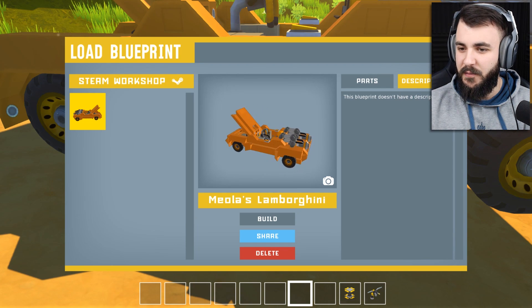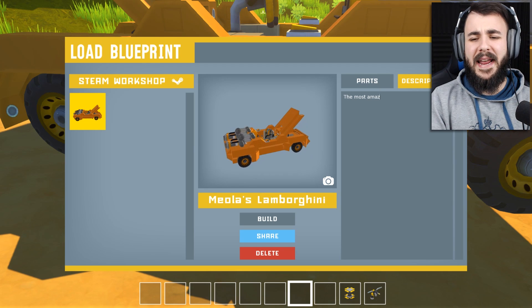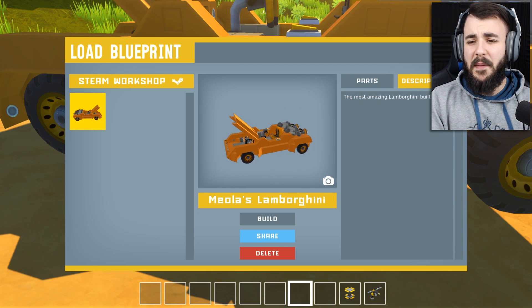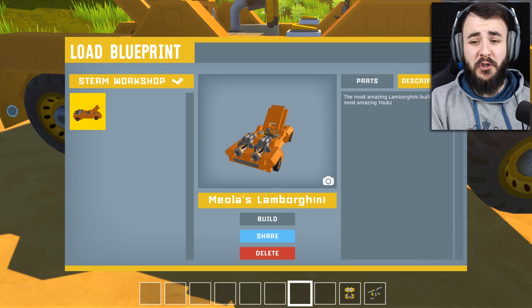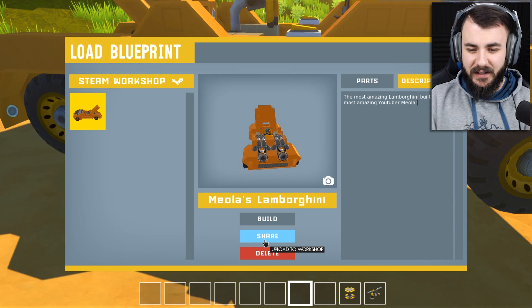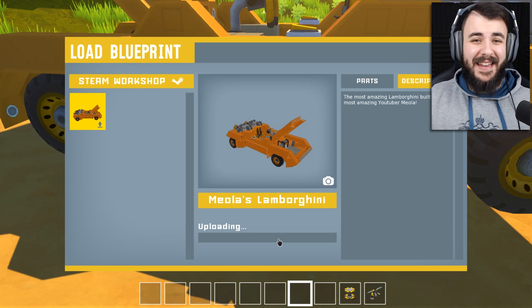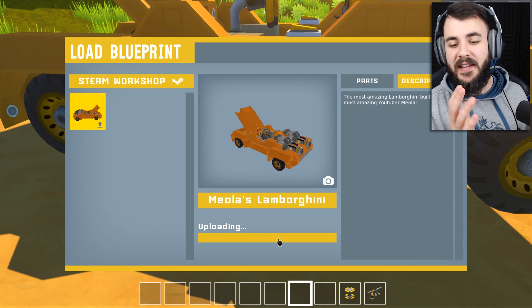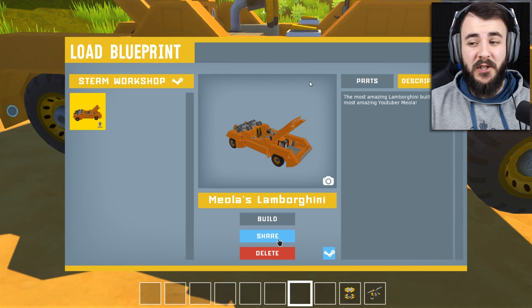I guess you can give it a description as well. Let's say 'the most amazing Lamborghini built by the most amazing YouTuber Meola.' There we go. And it looks like we can share it as well, so I'll upload this to the workshop. It's currently uploading. And now anyone with this workshop build installed and activated — if you follow the instructions earlier — can play with this Lamborghini.